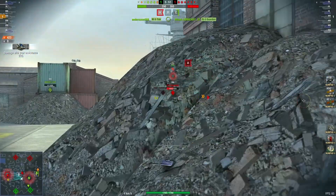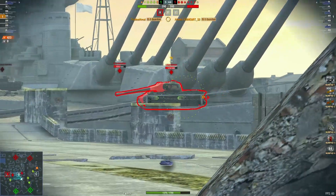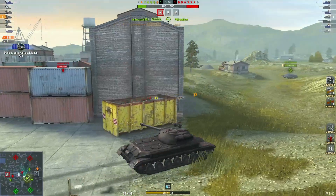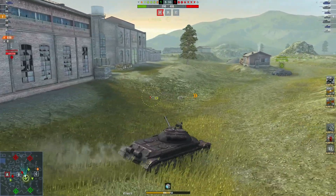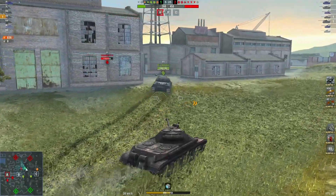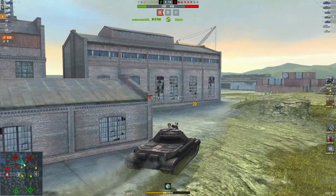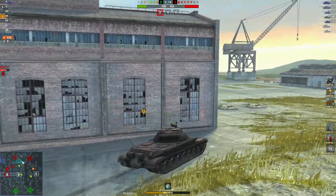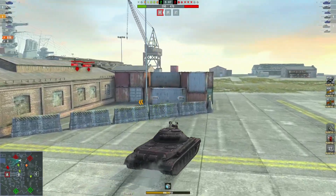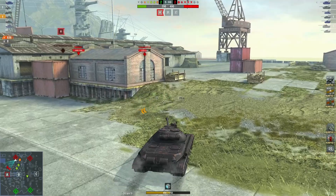Unlucky not to pen there. Takes a hit. Nice shot into the low — takes a hit there, going to have to move and reposition. Pushing forward. There's a little Leopard there, running for all its worth. Pushing up around the rear of the reds — total flanking move.